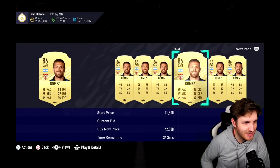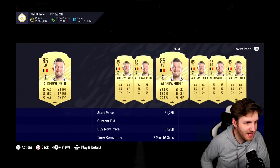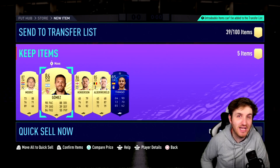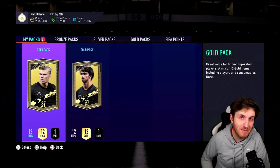Gomez is 36k, Henderson is 37k, Alderweireld is 32k, and Thiago. So yeah, it's the most SBC fodder pack you're likely to see today. Seriously, not joking. That really was an SBC brilliant pack.